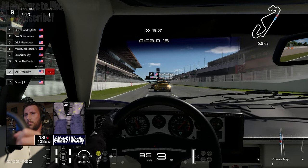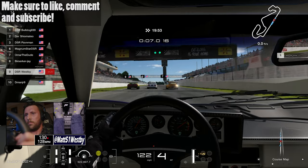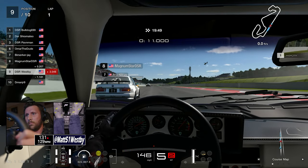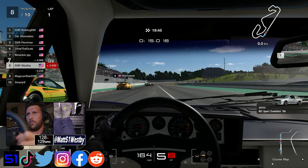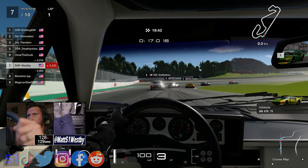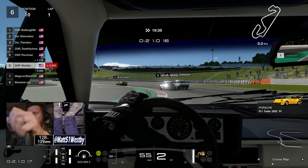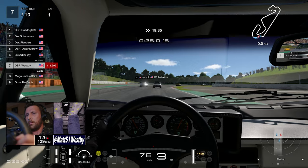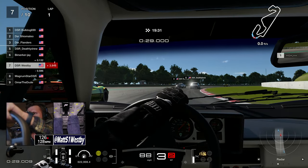Hello and welcome to the channel. My name is Matt and welcome to another Downshift Racing recap. Today is Magnum Stars Tuesday European Classic race on Barcelona Catalonia, and we immediately lock up and take out Omar, which is kind of a sign of how this race is going to go. We're with our Lamborghini Countach once again.